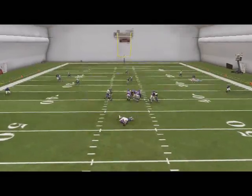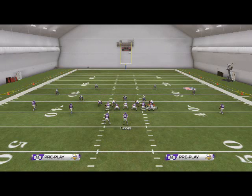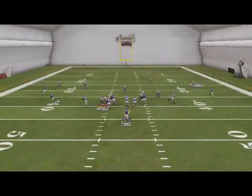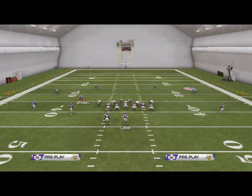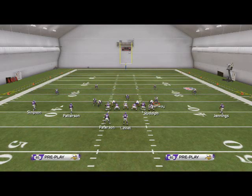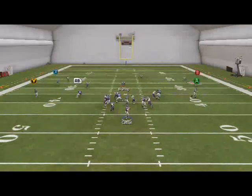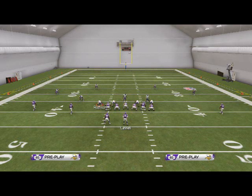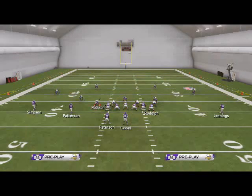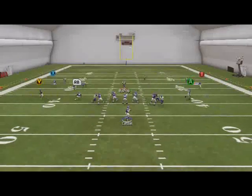So let me recap the three setups. First setup: baseline, shift linebackers to the right, slide Roads in — you get left edge pressure. Second setup: base the line, shift linebackers right, slide Roads down, re-blitz the right-side defensive end, spread your defensive line — you get two guys free. Third setup: base the line, shift linebackers right, re-blitz the right-side defensive end, move Roads down into zone — that sends right edge pressure.